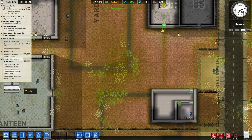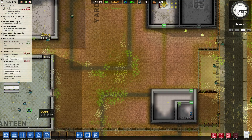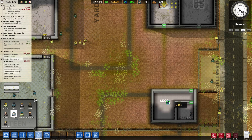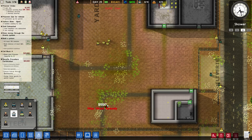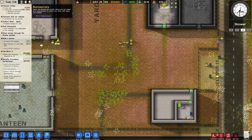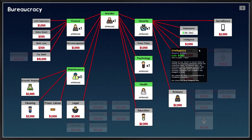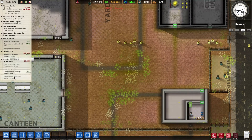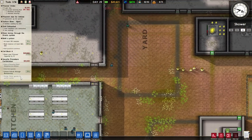We've got another office now so that will get us our security chief. Jolly good. We can now get patrols on there as well - assign three guards to patrol routes. We'll do that after.